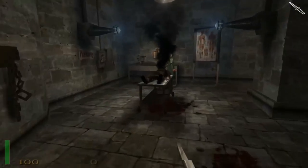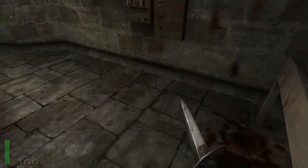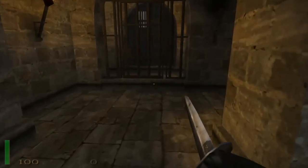Unfortunately, you can't rescue Agent 1, so BJ has to go solo once more to fight the Nazis and put an end to the curse that the Nazis unleashed. All I can say is good luck BJ, you're going to need it.